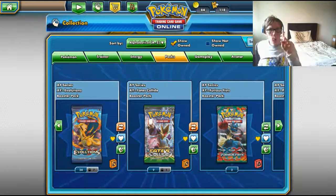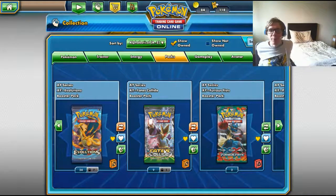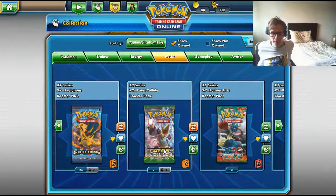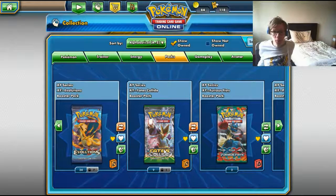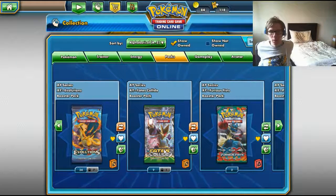Today we've got 10 packs of Fates Collide, including one which is Tradelock, because we're still examining the theory of whether or not you're more likely to get good stuff compared to regular packs. So far it does seem like it, because we've gotten a full art Giratina and a full art Mega Gyarados, so it does seem like it is what it is.